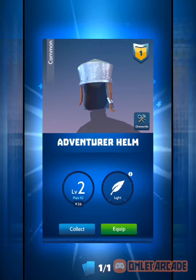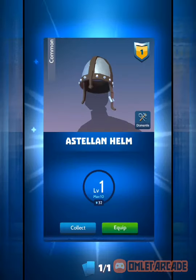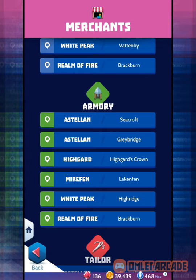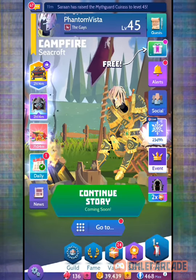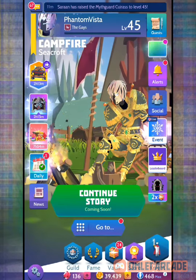One thing I did early on: I saved up a bunch of coins and expanded my backpack. If you're going the route I'm telling you, you're going to need space. You don't want it getting cluttered up — once it fills it becomes a present icon on the side of the screen and it gets messy. So expand your backpack early.